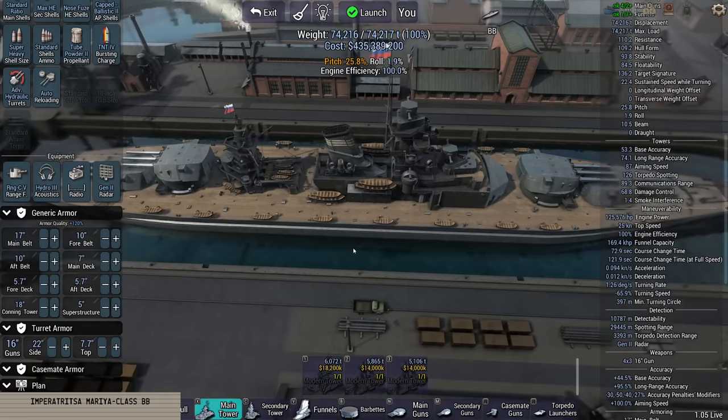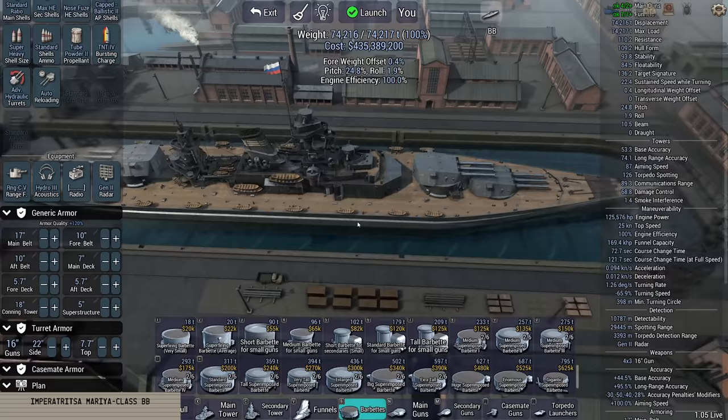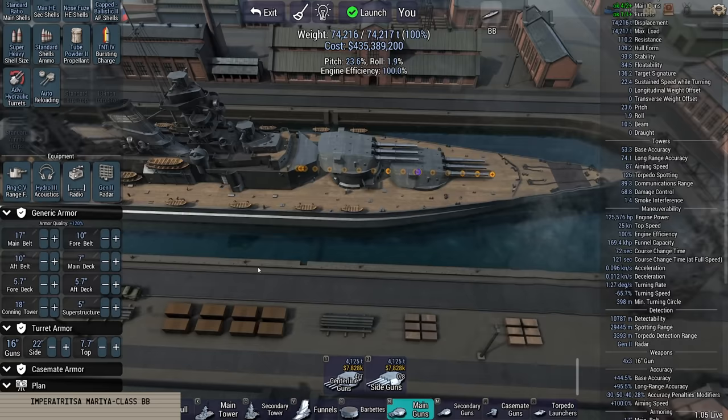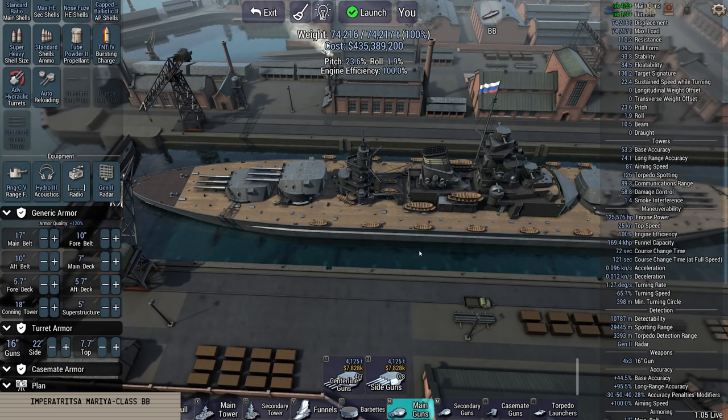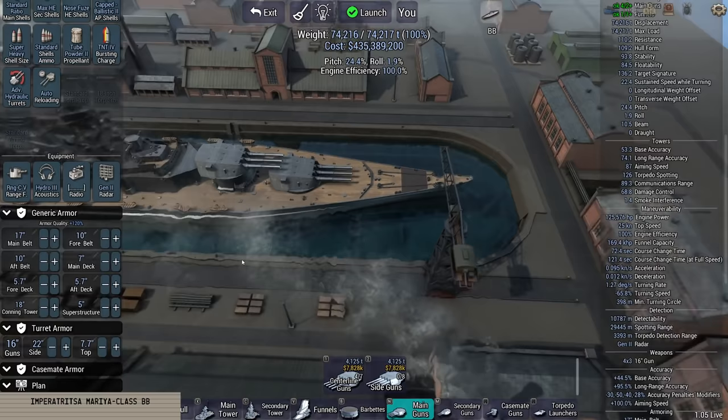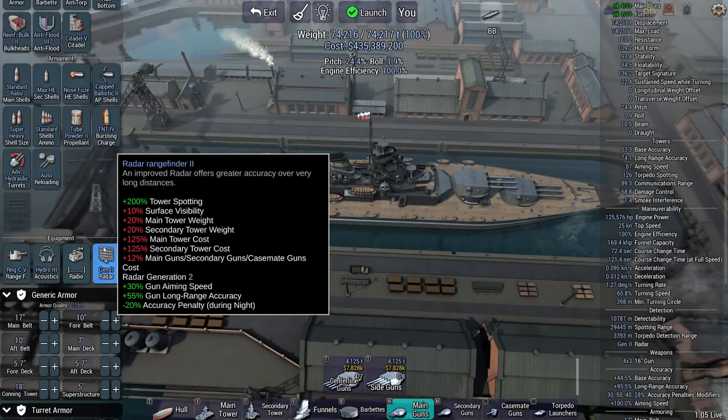The superstructure is so heavy — the ship's pitching quite a bit. The less pitch you have, the more accuracy you get back because the ship doesn't go up and down as much. Building this as a 360-degree turret would be funny but would do horrible things to my pitch, so let's not. It's not going to win any beauty prizes, but that's not the point — the point is to have a ship that beats Brother Monroe, which is not an easy thing to do.